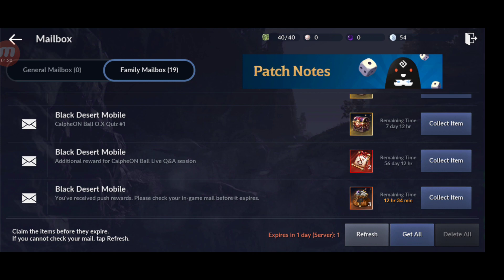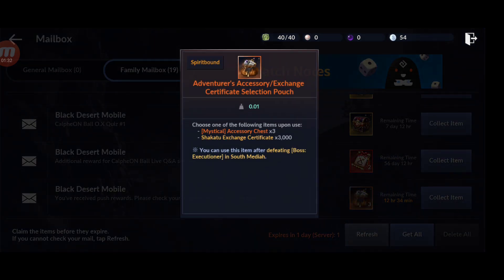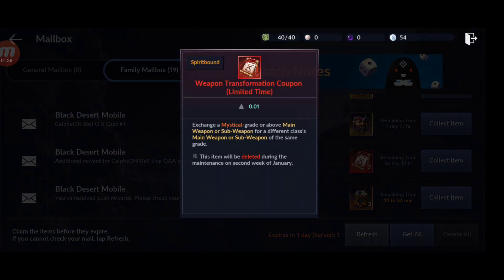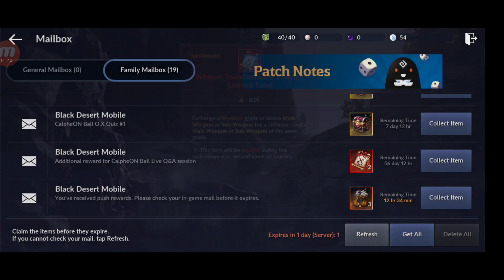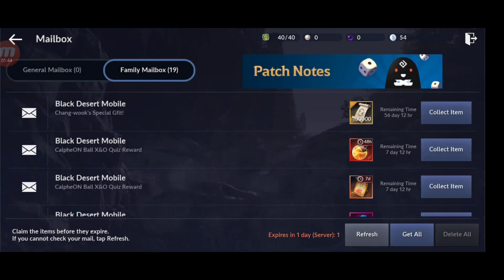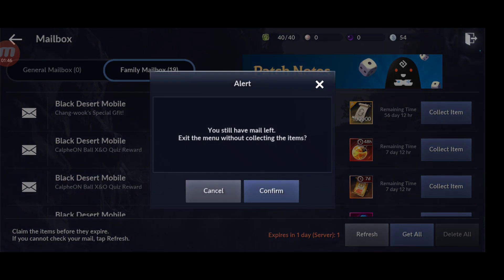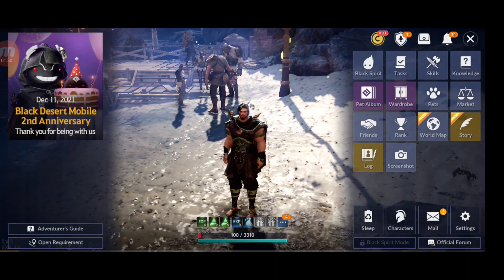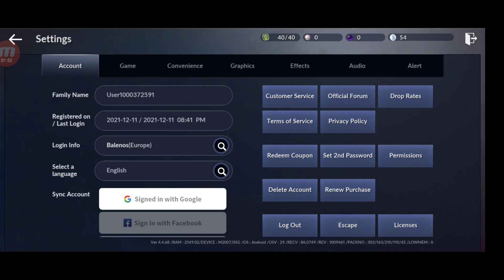We also get some accessory selection, and a Weapon Transformation Coupon Limited Time. Let's give you first the coupon codes, guys. There are three different coupon codes and you get some really cool rewards from them.